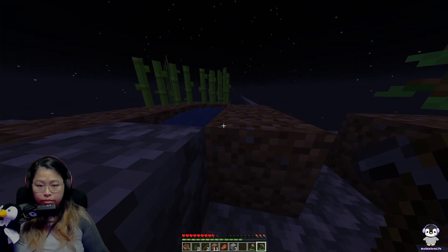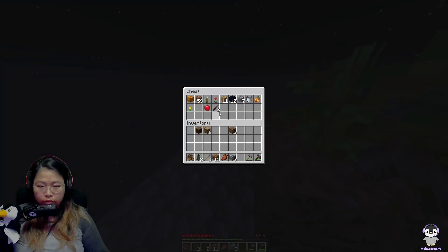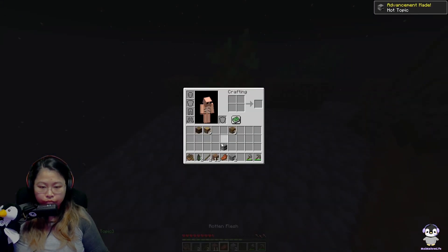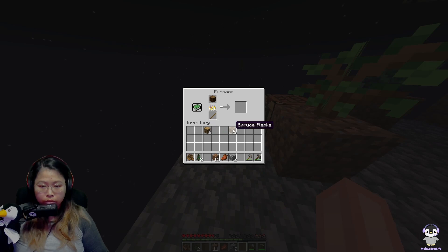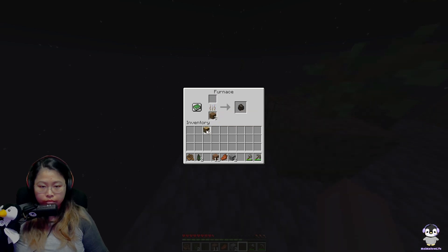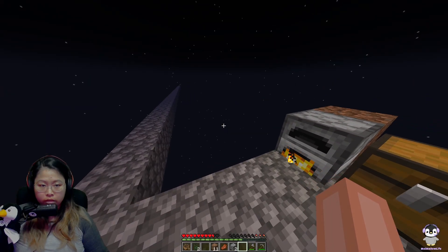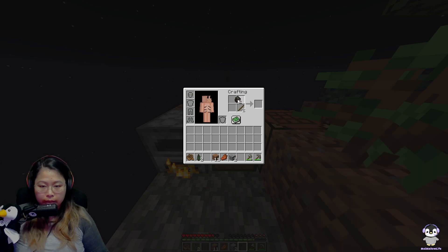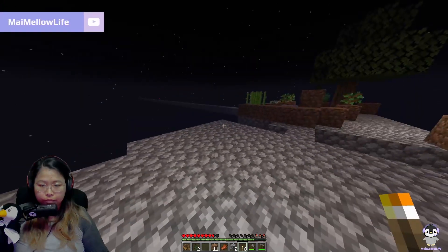There are bats and stuff, so we'll just make a furnace quickly. We can basically make coal as much as we can, and then we can make lovely torches. It was about time, because it is getting dark and we have things sort of spawning.